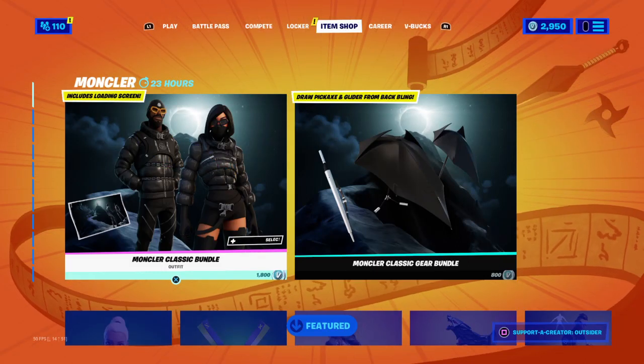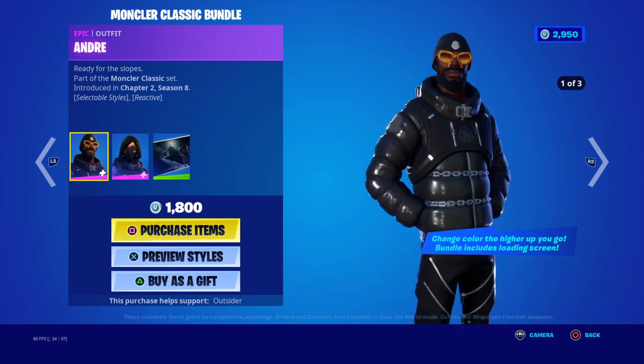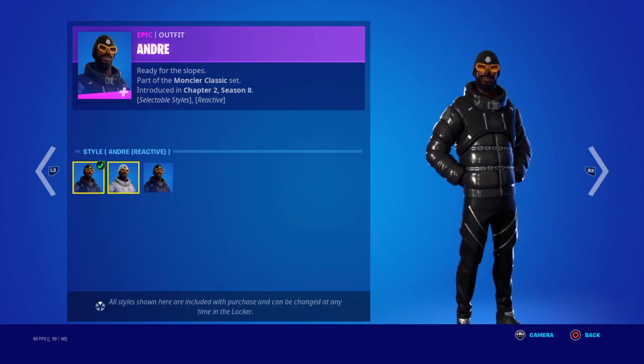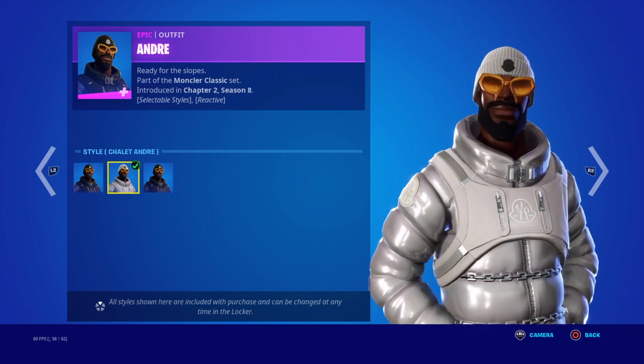So the Moncler Classic Bundle is out. These are the new skins that they talked about yesterday. They have three styles. Here's this one — Andre — and you got the white one.